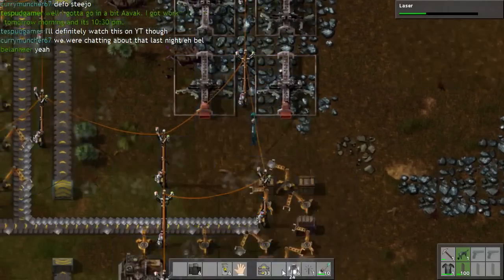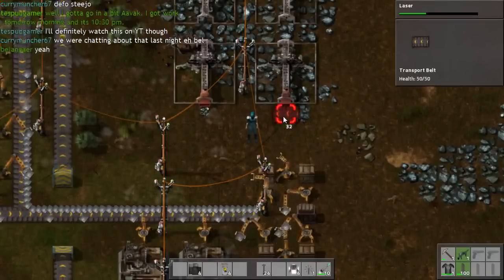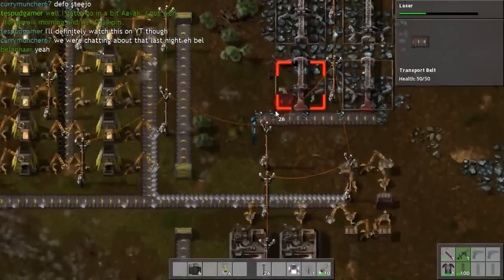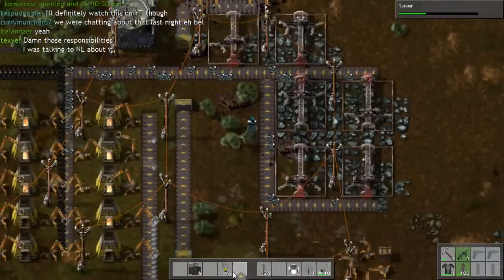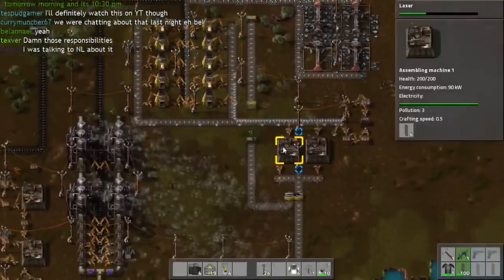And we'll bring down some power as well, so then all we need to do is connect it up. Fantastic — that should keep all of the metal flowing.